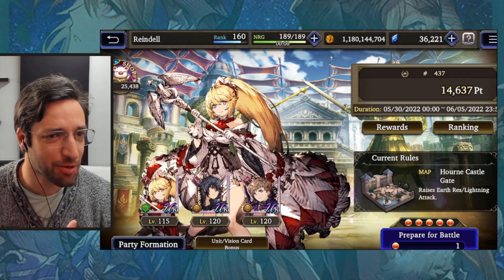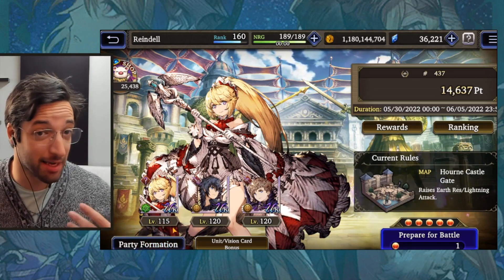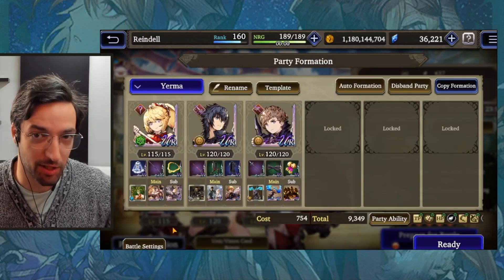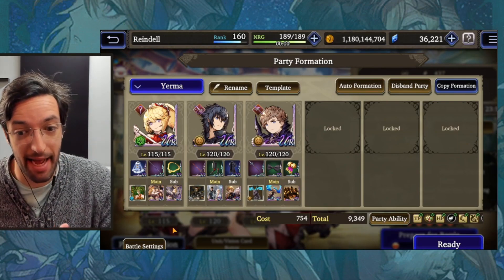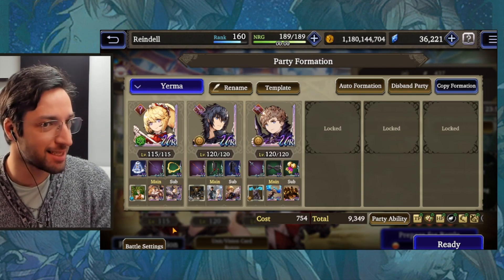Hi guys, Reynal here, and today I want to showcase kind of a weird team featuring Ayaka. If you, like me, haven't pulled for Villas because there was a ton of time-limited stuff back-to-back and you just didn't have the chance to pull for him, I figure Ayaka is a really decent replacement.